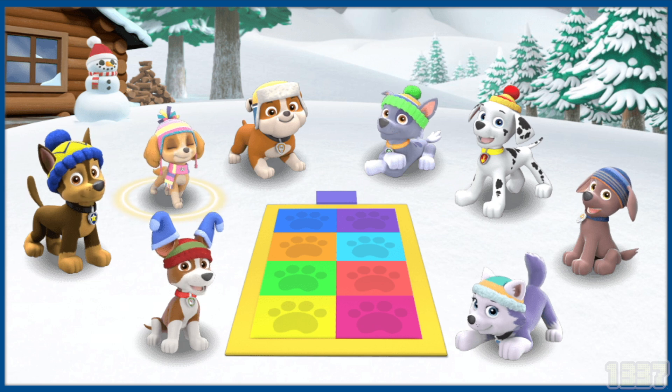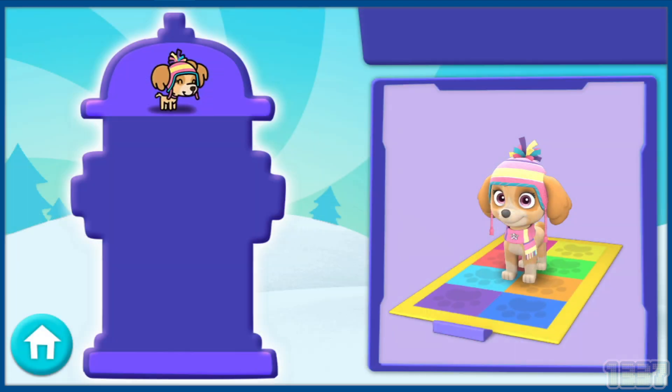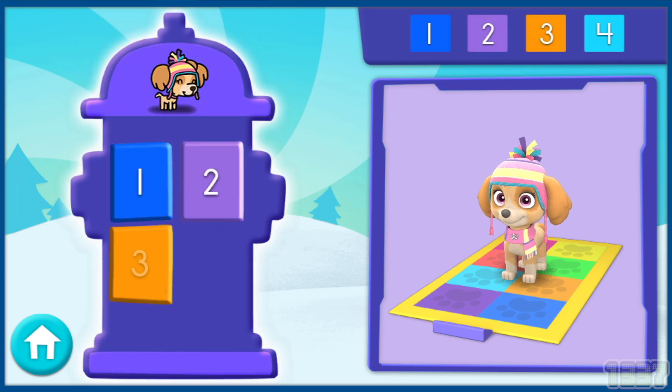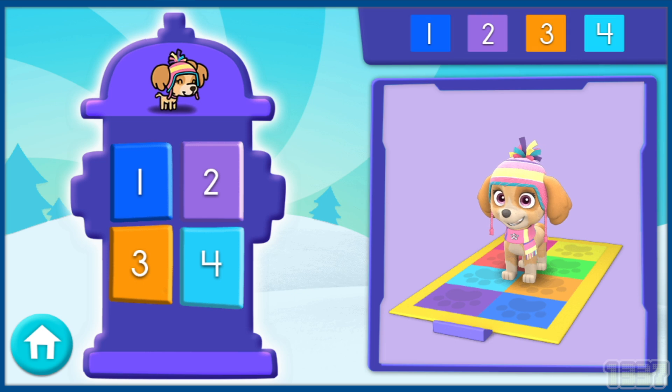Sky! Sky is ready to fly onto the dance floor. Brrrr! This newest version of Pup Pup Boogie is perfect for a snowy day like today. And check it out — now there are numbers! To play, look at the numbers above, then press the matching buttons on the dance pad. This will help you do some awesome dance moves. Here's the first set of numbers. Now you need to find the number and click the buttons in that same order.